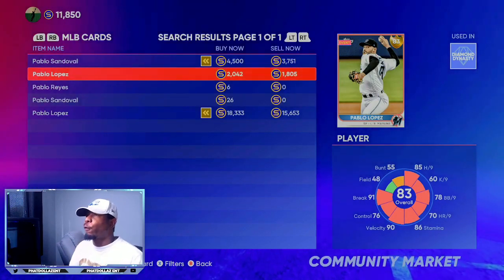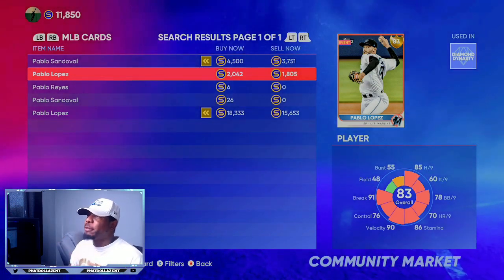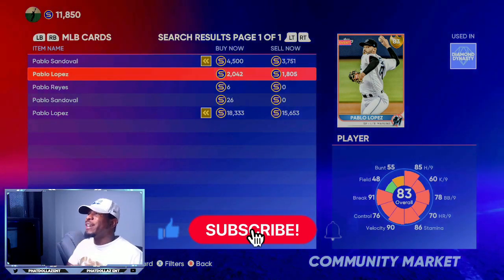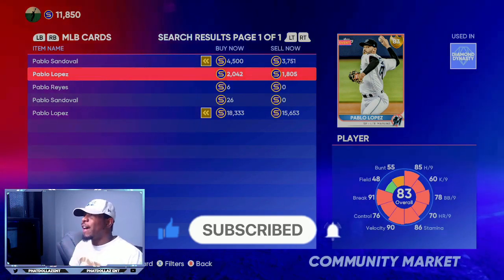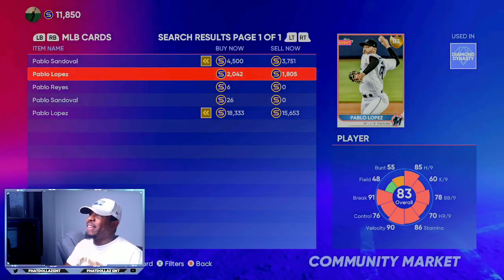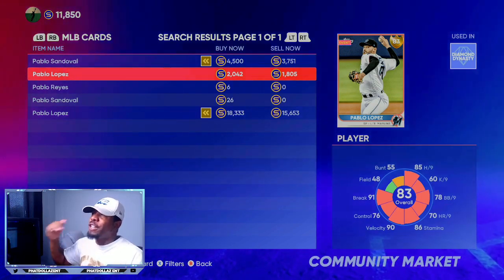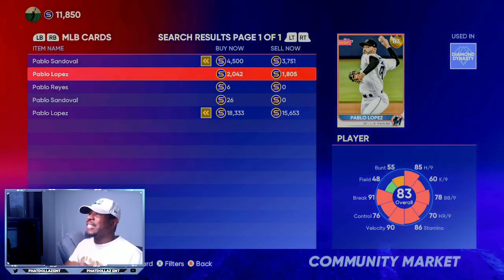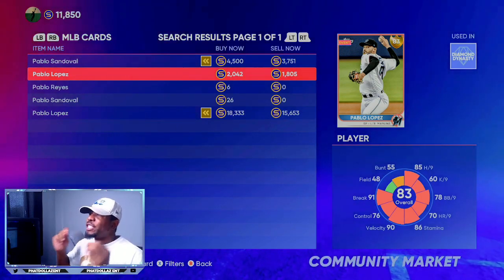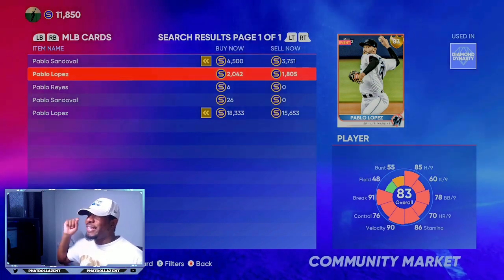The next investment is this 83 overall Pablo Lopez. Right now his price is skyrocketing, but if you've been subscribed and watching the streams I already went over a few of these cards. He is over 400 stubs more expensive, but you still have about a 1,200 to 1,300 stub profit. You can get him for 1,800 stubs and give yourself a 1,200 stub profit. He has about a 70% chance to go up to the next tier — he might get a plus one, but there's a chance he gets a plus two. If he gets a plus one, go get 40 or 50 of them because he'd be the lock to go diamond the next time.